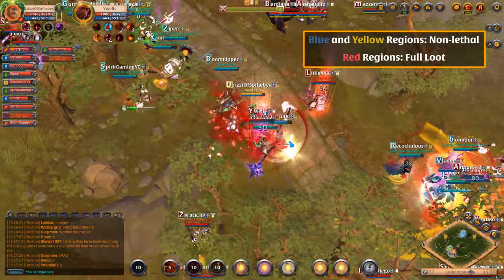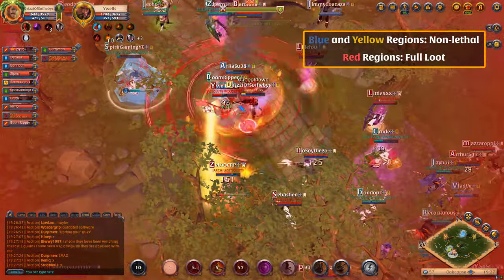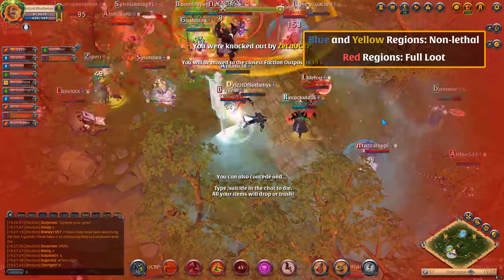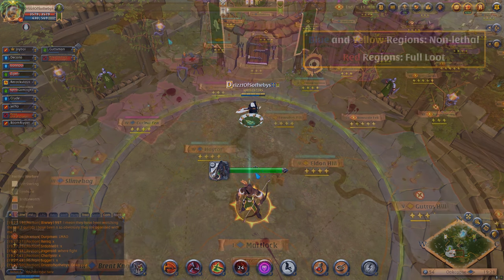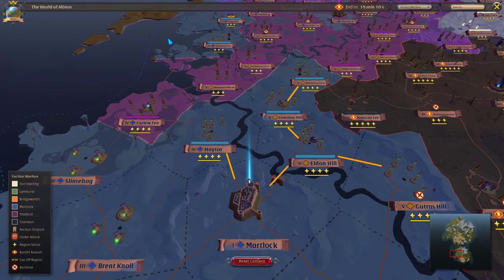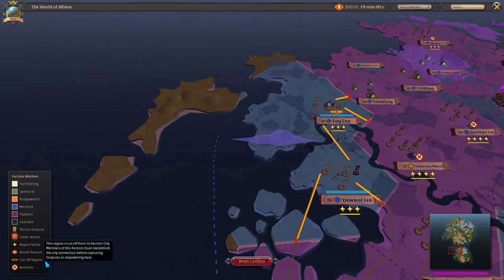In blue and yellow regions, faction combat is not lethal. Players who are defeated by other faction members here do not die and lose their items. Instead, they respawn at a nearby outpost controlled by their faction. However, your faction must maintain control of every region in a supply line leading back to your home city. In a cutoff region, your faction cannot capture outposts or respawn. If you are knocked down, you will respawn in a nearby region if possible. If you're knocked down too far behind enemy lines, you'll lose your faction flag and respawn at the region entrance.